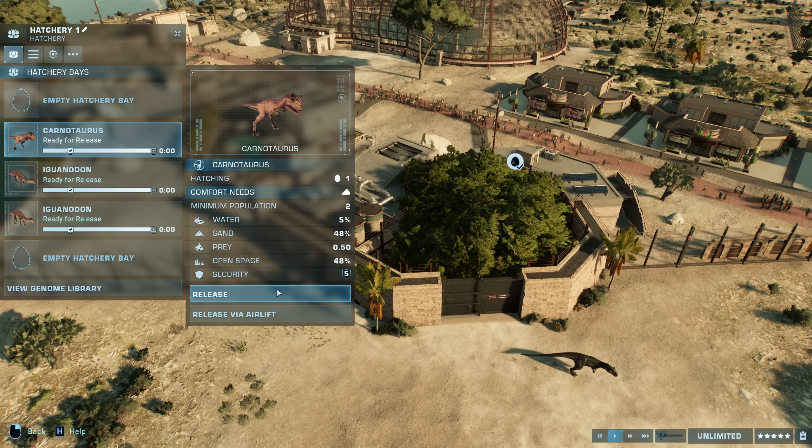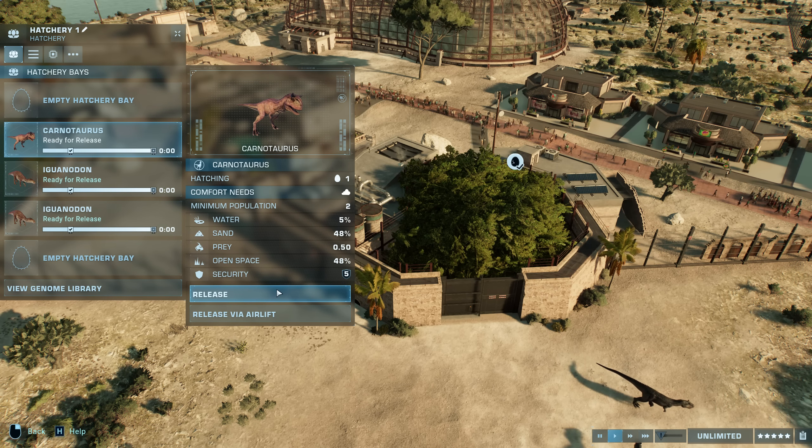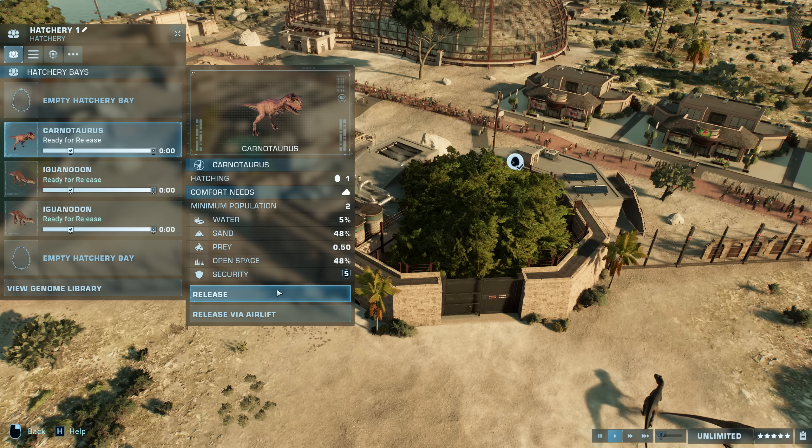Our second new skin if you buy the DLC is the new 2022 Carnotaurus skin — this is what's called the Demon Carnotaurus, as seen first at the very end of Jurassic World Fallen Kingdom.